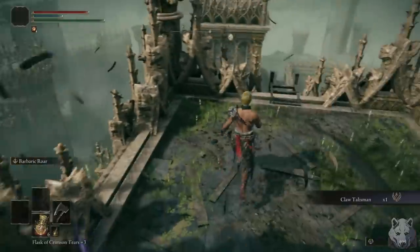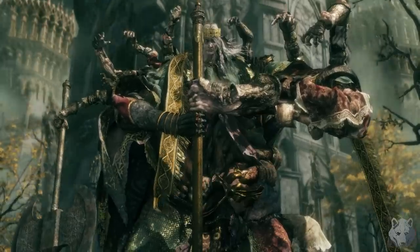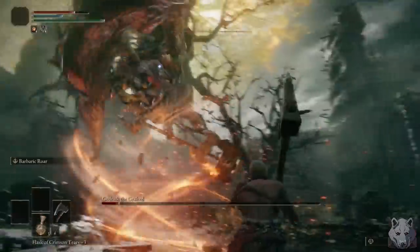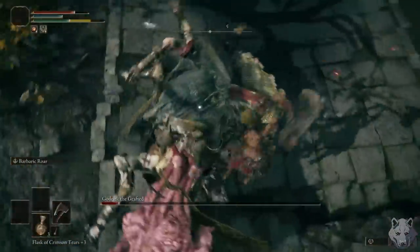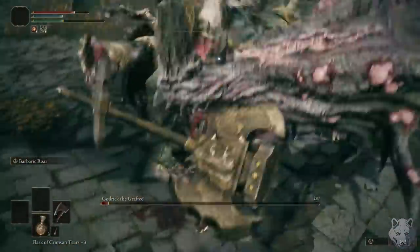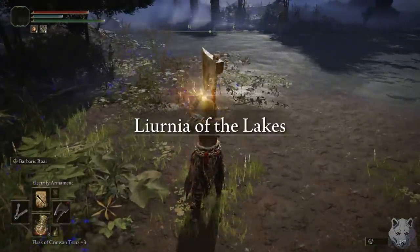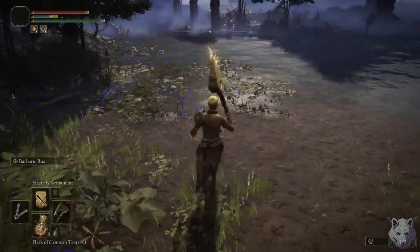We grab the Claw Talisman because jump attacks are life, and it's off to fight Godric the Grafted. I've never really found Godric to be that hard — he moves pretty slow, and after a few good slaps, he goes down as well. With his runes, we finally have enough faith to cast Electrify Armament, and now we look unlike Thor.